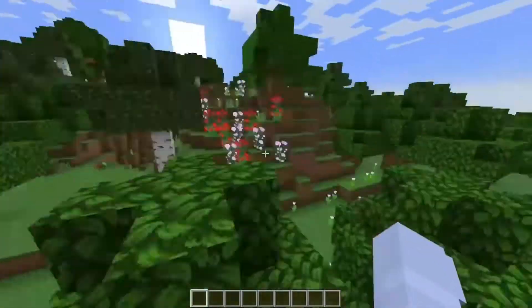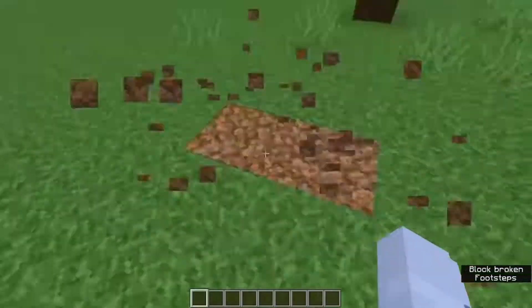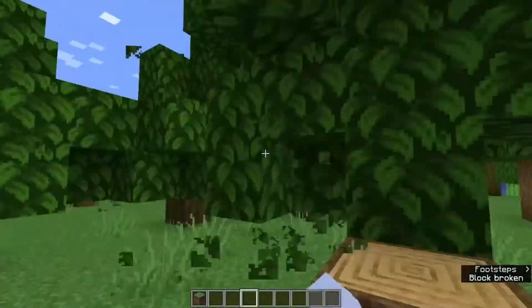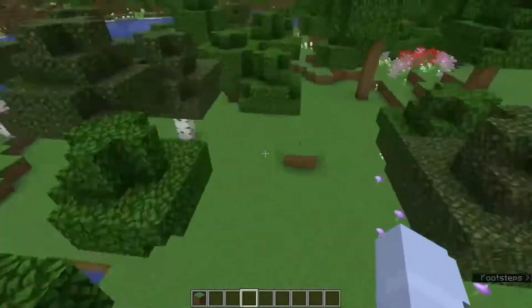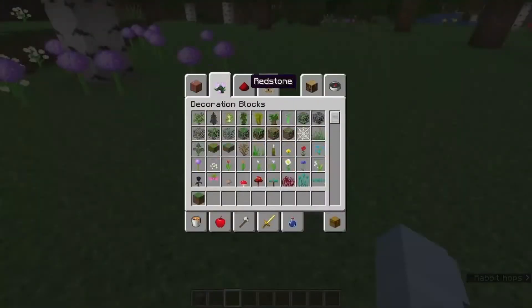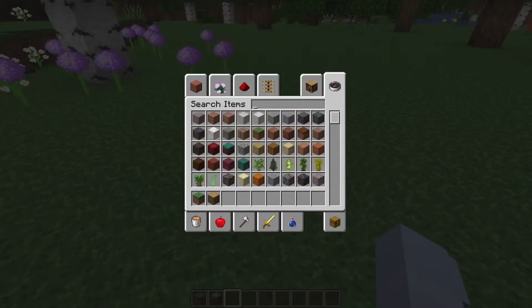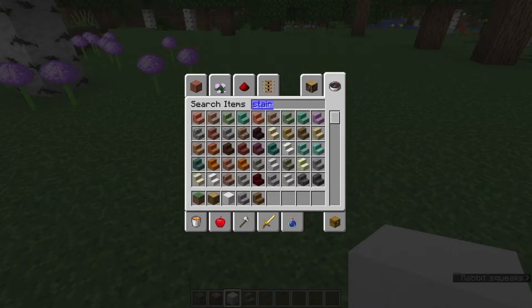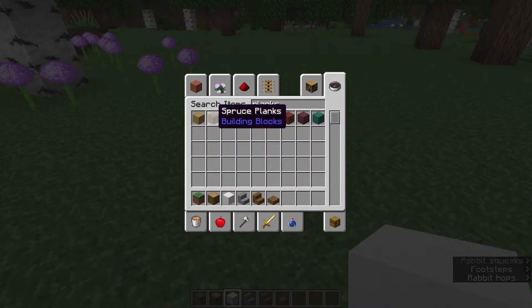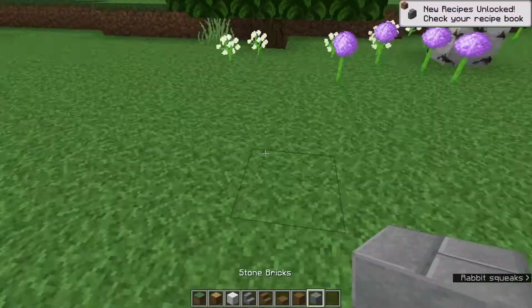Hi! Today I'm going to be building in Minecraft a cottage for the Build-a-Bear Spring Green Frog that they released in 2020. So this is my first voiceover that I've done on my YouTube channel, and I wanted to do it for Minecraft because I love Minecraft and stuffed animals because stuffed animals have always been really important to me and really close to my heart.